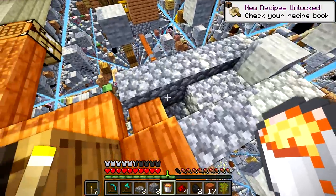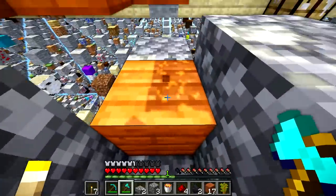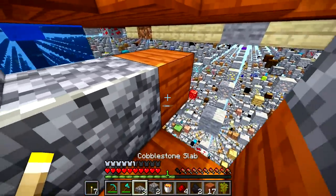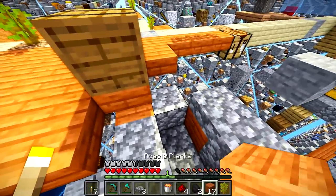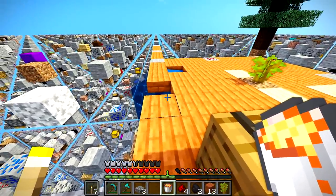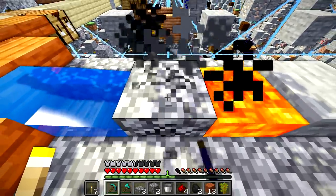I want my lava to be over on this side. We need to be careful here. We'll break all this and then put this here. You guys are probably like, Neo, what on earth are you doing? I do know somewhat what I'm doing, I promise. This needs to go — we need to put cobblestone. I'm gonna put the lava down, grab the water, and put the water right here. Isn't this how it works? And then the lava will flow. Okay — we've got the cobblestone generator. We're coming up in the world, guys!